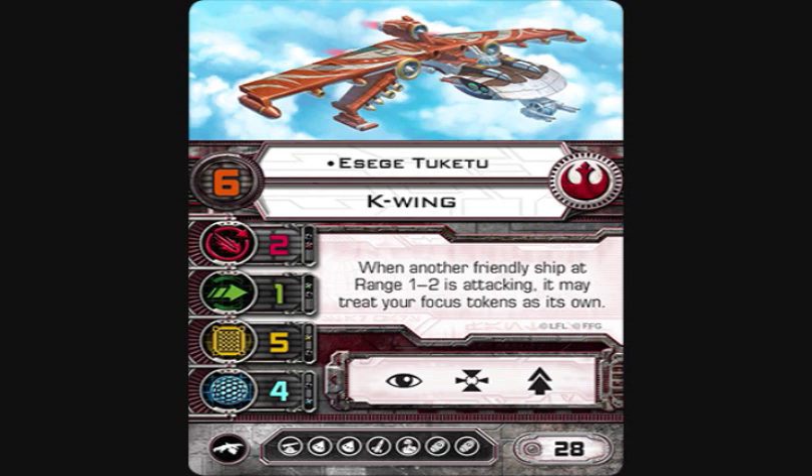A'Sieg's ability is: when another friendly ship at range one to two is attacking, it may treat your focus token as its own. This is an interesting ability because A'Sieg essentially gives you a free focus on the table. You could put a Recon Specialist on A'Sieg so you pull two focuses a turn, giving a lot of flexibility.